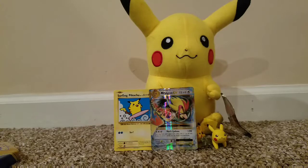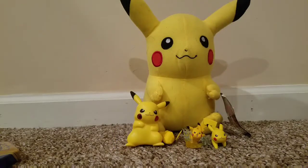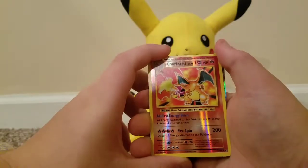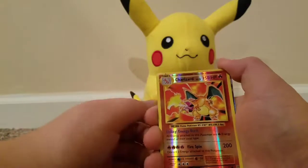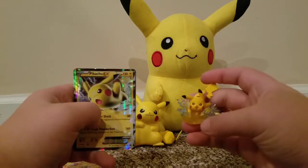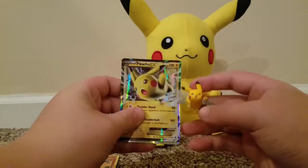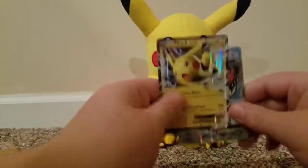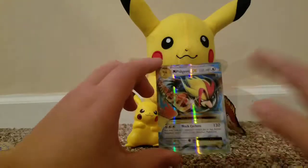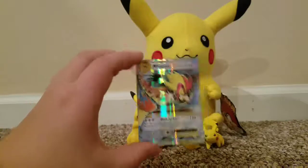Hopefully you guys enjoyed the video! Let's do a quick recap of the cards I think were really cool. Starting out with the Surfing Pikachu from Evolutions, then Charizard — Charizard Spin with Fire Energy Burn — it's always cool to pull Charizard. And then we have the Pikachu EX which came with the tin itself. And of course, our big pull — Mega Pidgeot EX. I'm still super impressed we pulled that card.